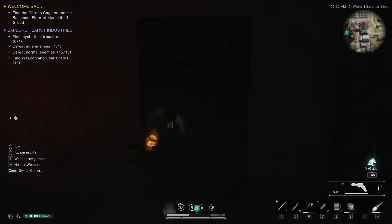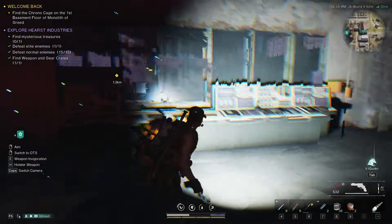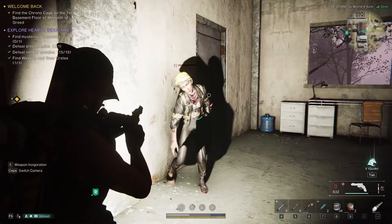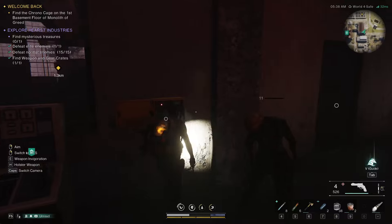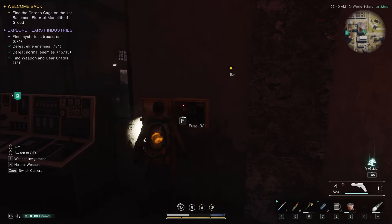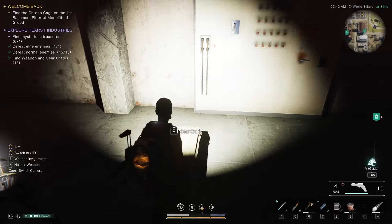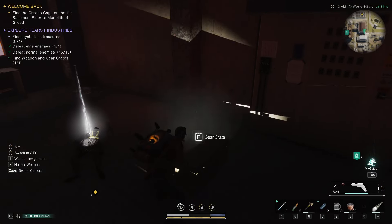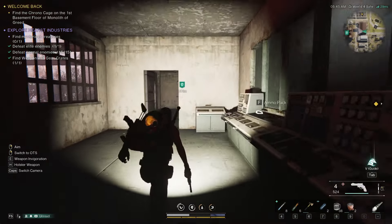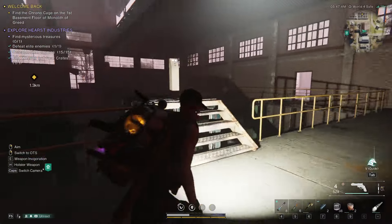And then with the controller key you go in here. Another fuse over here, let's grab that. And then that powers up this.